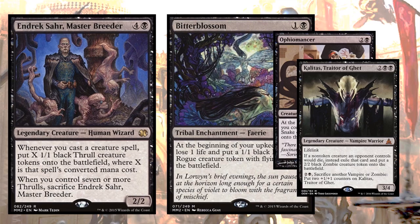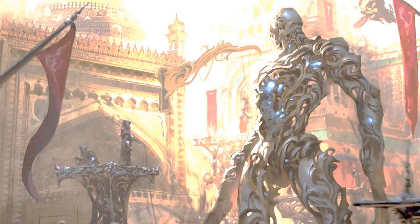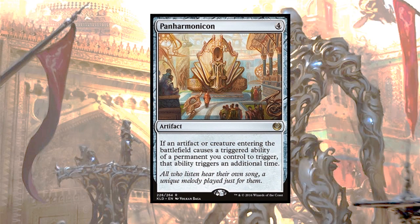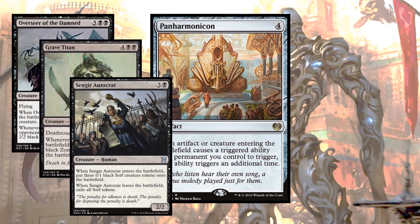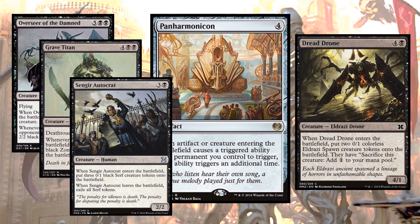There's another class of creatures that create tokens as they enter the battlefield, and these are some of my favorites, because you can get a lot of advantage just by entering the battlefield, and then cash them in for even better creatures down the road. That's why a card like Panharmonicon combined with Grave Titan, Sengir Autocrat, and Dread Drone are all very exciting for me.